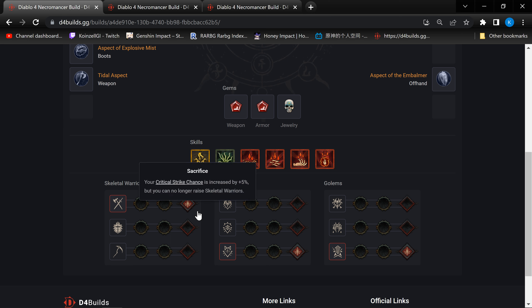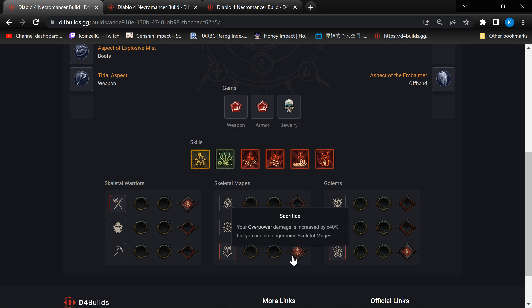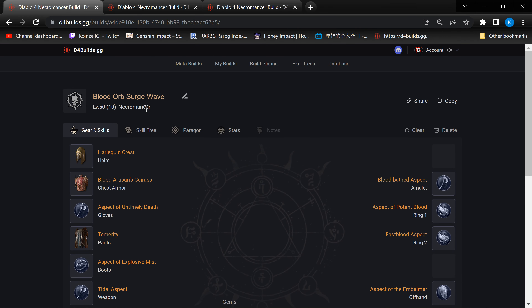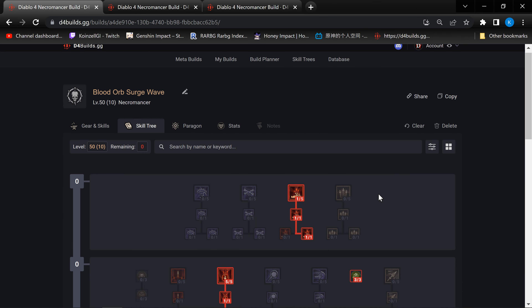In terms of the skill build, it's a bit different. Let me talk about the sacrifice first. We are getting 5% critical hit chance from the sacrifice on the Skeletal Warriors. For Skeletal Mages, we are getting Overpower damage — we are doing an Overpower build. And lastly, we are getting 30% critical strike damage from the Golem sacrifice. That's the Book of the Dead.